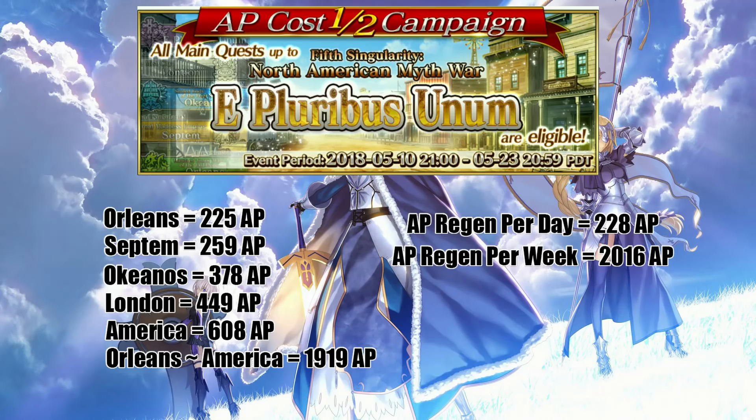This could vary because the math on half AP for quests is a little weird — I believe it rounds down. My numbers come from adding up all of the totals and cutting them in half, rather than cutting every single main quest individually. So this is just a general guide, and these numbers may be a little bit higher than the actual numbers.